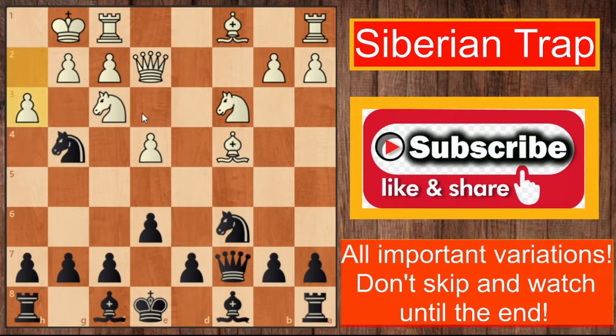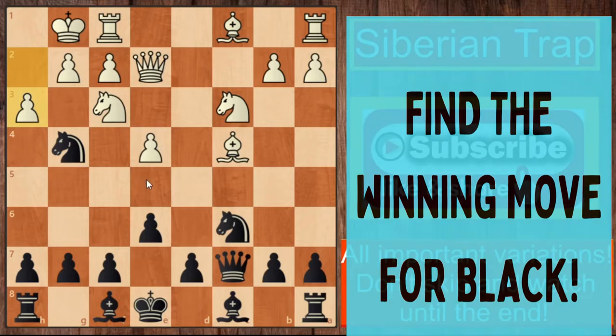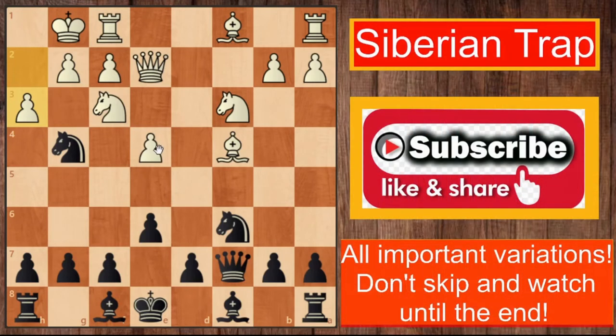I'd like you to pause the video and try to find the killer move for black which wins the game on the spot. This move is really very deadly. The move is the one and only knight to d4 — the two-knight attack. The two knights are very strongly placed and black deflects white's knight on f3, because that knight is also protecting the checkmate square.